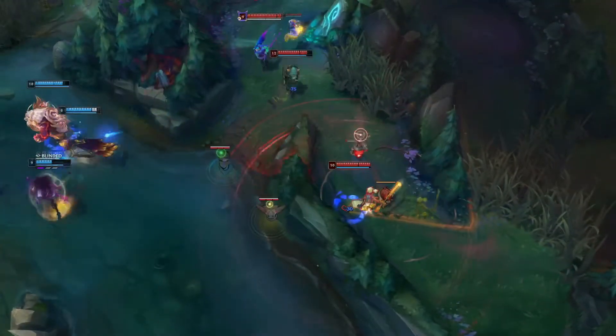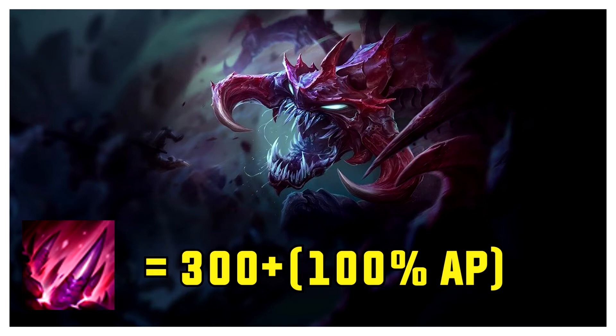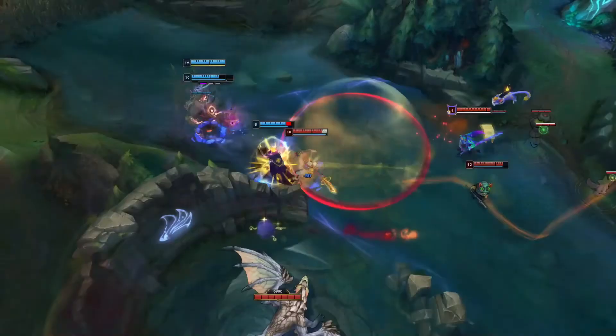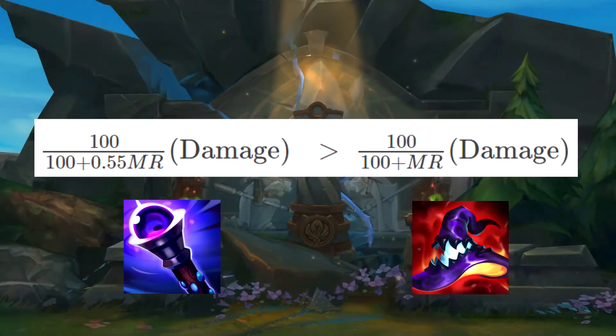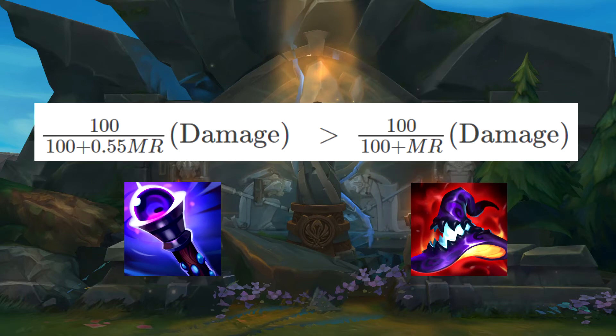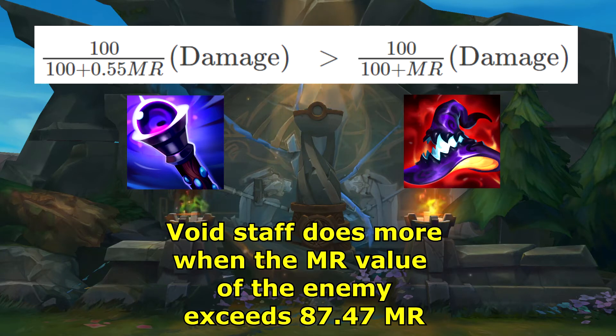To test these damage values, I'll be using Cho'Gath with a max level Q, which will do 300 plus 100% of your AP. If we were to do a solo Void Staff versus Death Cap comparison without any other items, we can plug them into this inequality and try to find the threshold of magic resistance needed for Void Staff to do more. When I plug all the values in, Void Staff will do more damage when the enemy's MR exceeds 87.47 MR in this specific scenario.